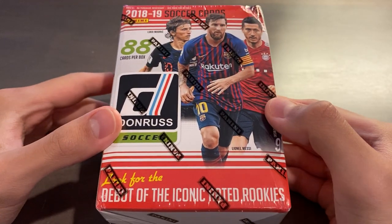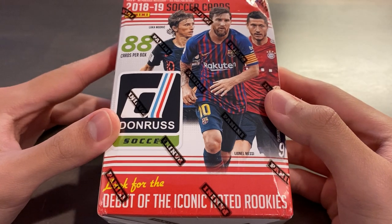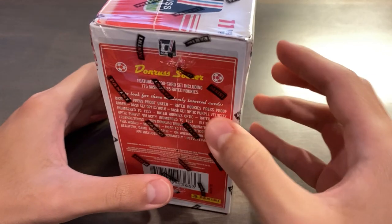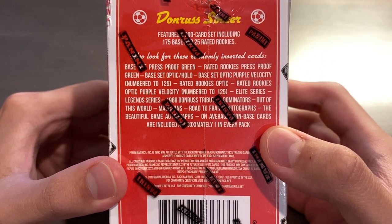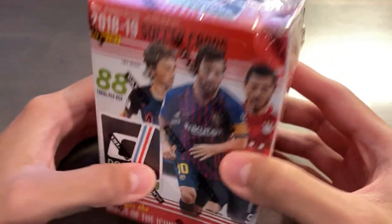What is up, everyone? Today is Tuesday, November 22nd, 2022. Welcome to another RIP video. To celebrate the third day of the 2022 World Cup, I will be ripping a 2018-19 Donruss Soccer Blaster. I know, not exactly World Cup Prism, but I do have multiple blaster boxes of that on order from Fanatics and Target, so stay tuned for that. I am itching to rip something, and I do want to provide you guys some soccer content — somewhat related to the World Cup — so we could say this is a post-2018 World Cup product with a ton of awesome rookies.